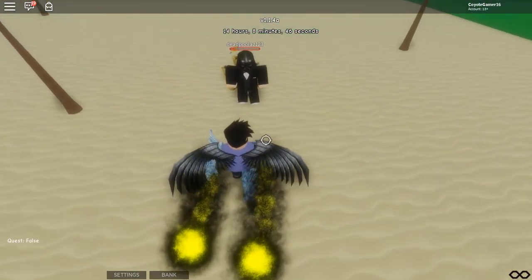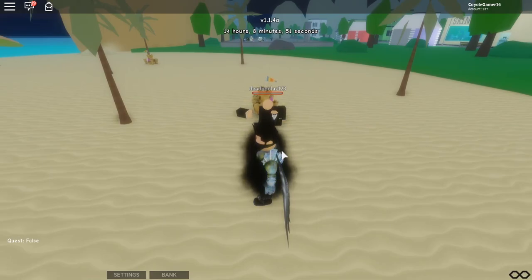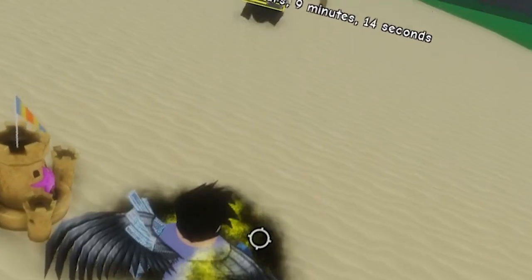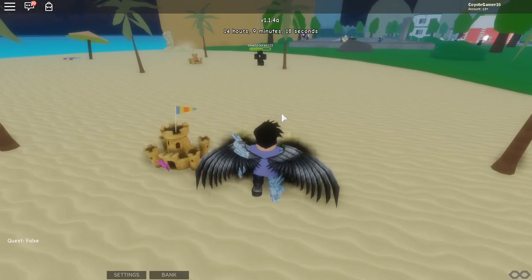The next move is Zoom Punch. You press T and you hit them — it's basically like the extendo arm thing, which is the meme for Hamon. The final move is Harmonic Blade. You press F. It's a Luck Pluck Sword — you just hit them back, which I really like. The Luck Pluck Sword looks really good in this game.